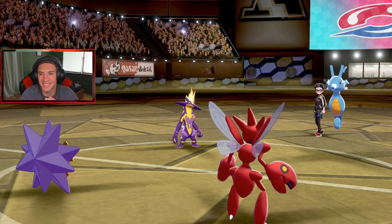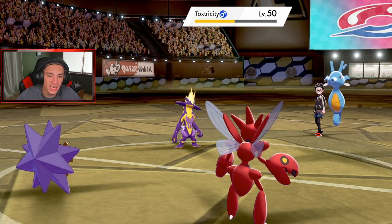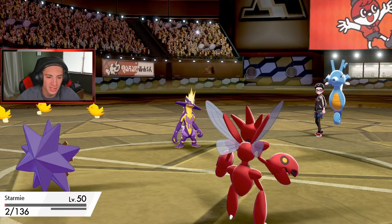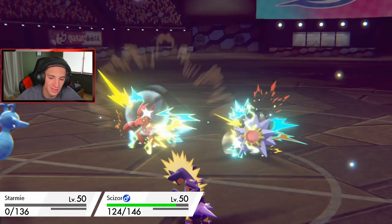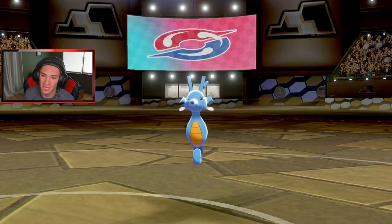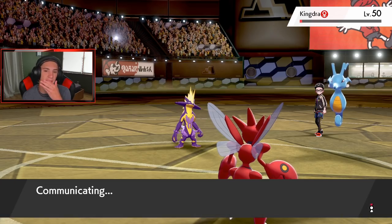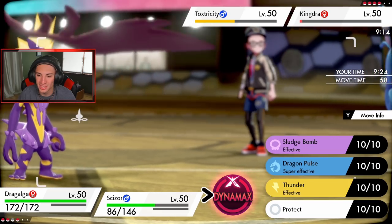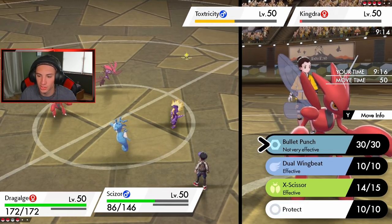He might swap into a rain mon - Pelipper. We can one-tap Pelipper all day. I think he's gonna stay with Toxtricity and not realize how fast Starmie actually is. And yes - he does not realize it! Starmie goes for Meteor Beam and gets the Special Attack boost, but it's not rock STAB damage so it didn't do as much as hoped. This thing ate it up - and of course this thing lands a Hurricane, gets a crit, and confuses us. I get a nice X-Scissor off and bring Toxtricity down.